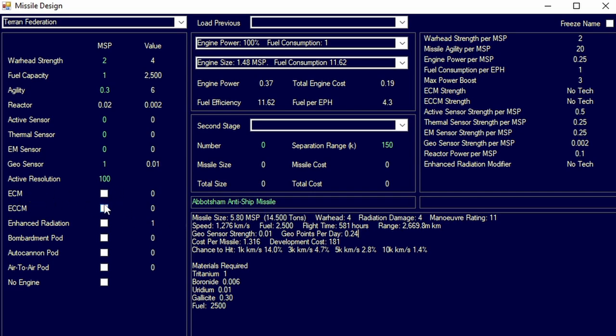We then have ECM and ECCM. ECM means that your missiles, when fired at a target, will make the enemy point defense — assuming they have no ECCM — 10% harder to hit your missiles. If they have ECM and you have no ECCM, it's 10% harder for you to hit their ship. ECM is extremely powerful and should be used when you can.